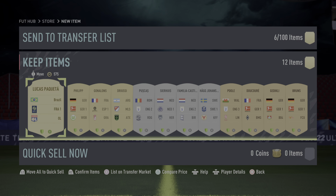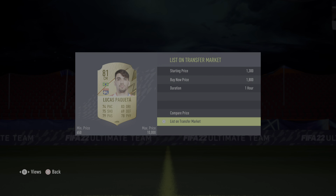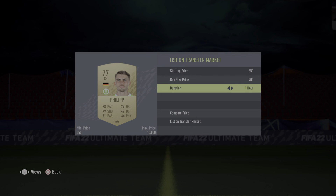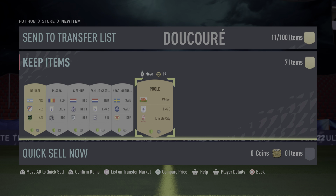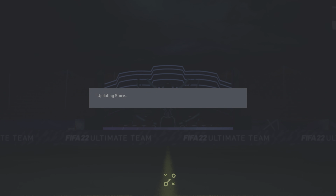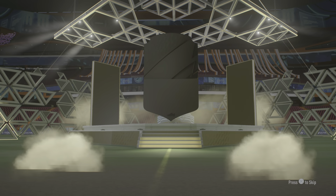Especially all the players from the strong leagues like Ligue 1, German league, Italian league — people are actually paying like 1,800 for some of these guys. Three Germans — wow — that's at least a 10k pack at least. I'm already at 20,000 coins with two packs still to go. Very very lucky pack there to get all those league SBC players — I'm going to look at the prices after and put them up for sale.